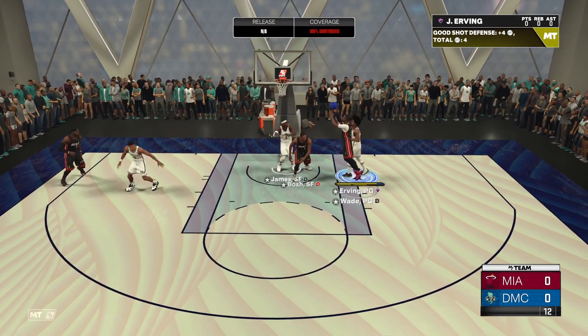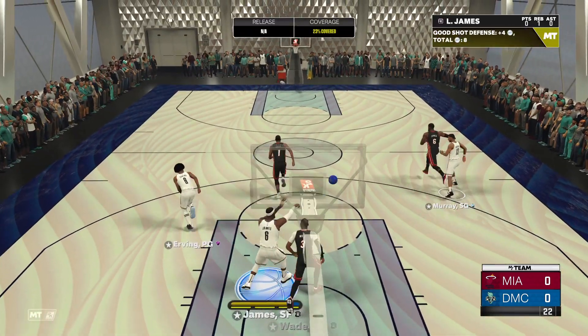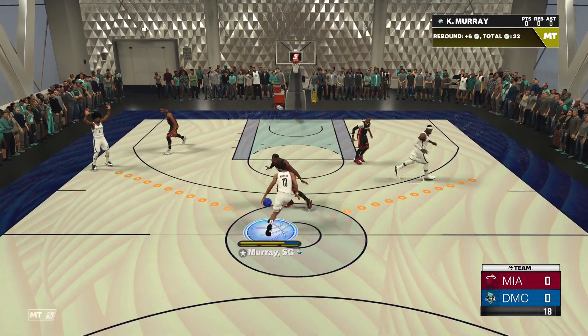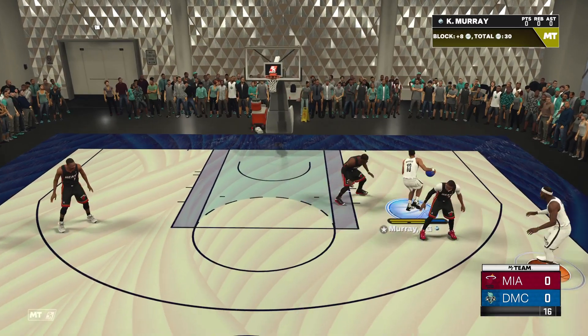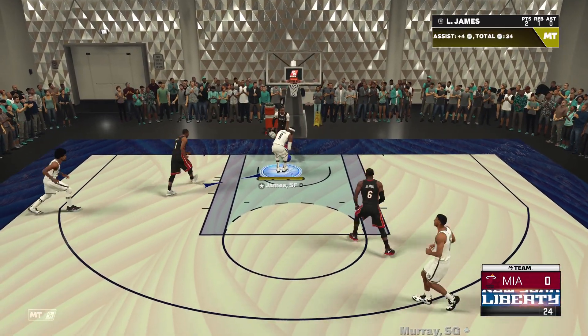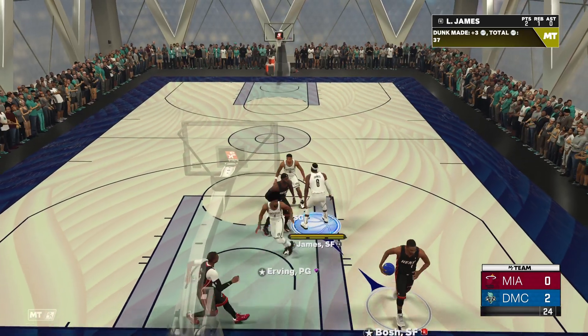LeBron takes that rebound — there we go, that's how you get a rebound: you just block the shot. A block and a rebound in one motion, and then a dunk. Two to zip is the score.